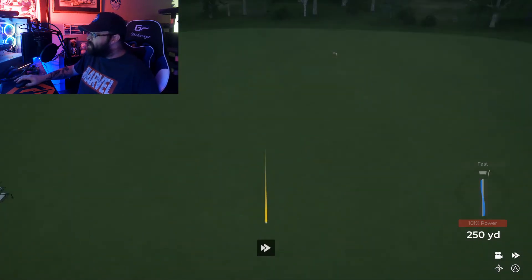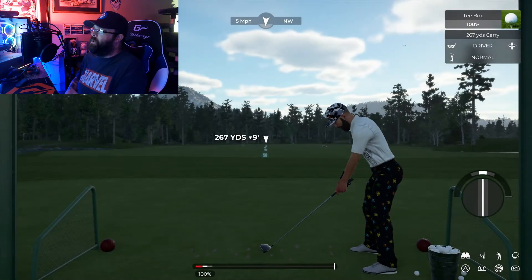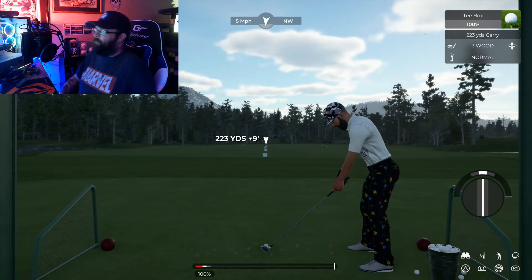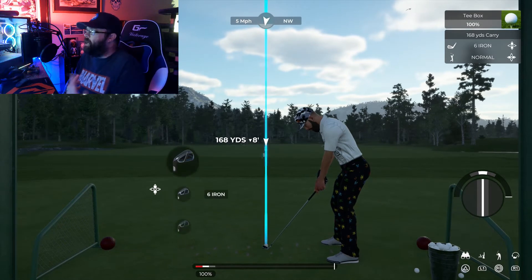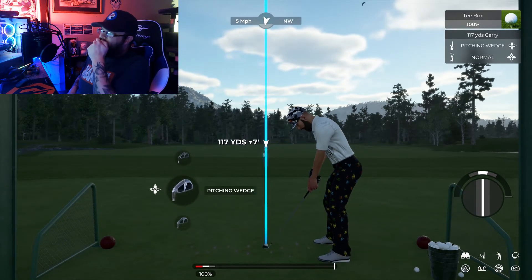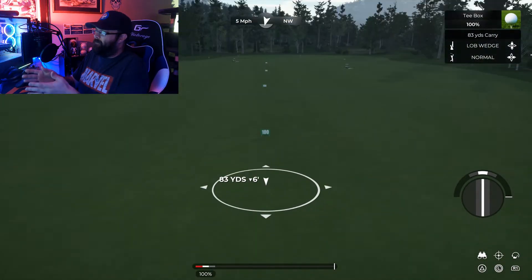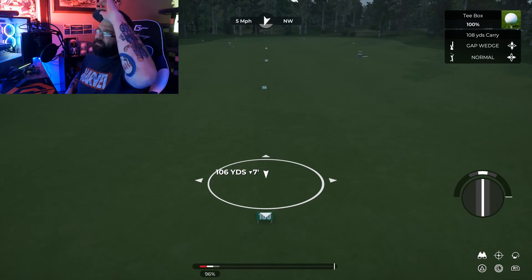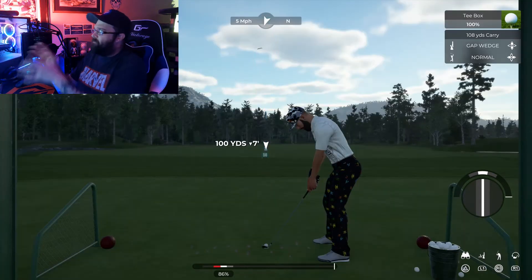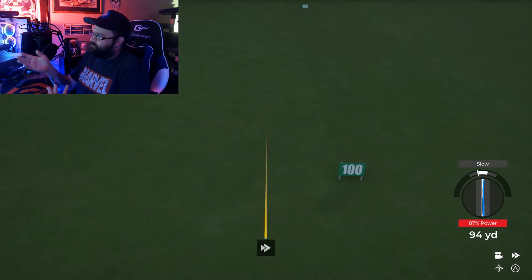When you're in the driving range, you can change the club you're using the same way you do in the game — using up and down on the d-pad. I recommend if you're in the range, just drive the ball. There are also ways to do chipping practice, pitching practice, and putting practice. You can also aim for spots on the range if you want — you might get a little wind in here.